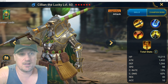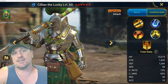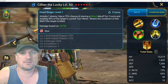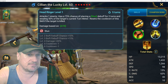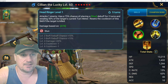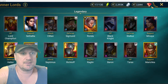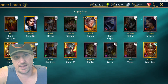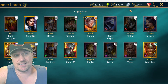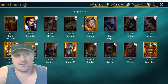When it comes to Killian the Lucky, the best thing this champion does — even after receiving a buff — is empowering Ronda, if you have Ronda. His kit sounds pretty interesting: he's got a stun, block active skills, and decreased speed — those sound like valuable things. But where is he used? I don't know of a place where anybody says 'I definitely need Killian the Lucky to take down this part of the game.' I don't think he fits anywhere. I'm giving him a D.